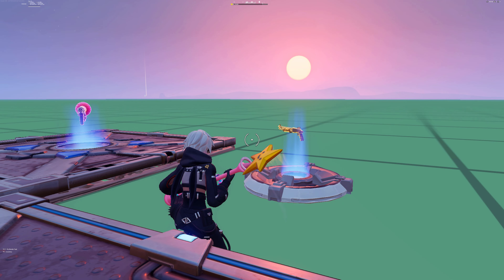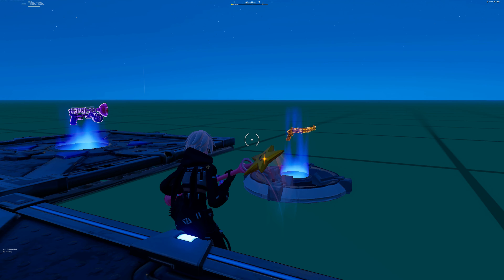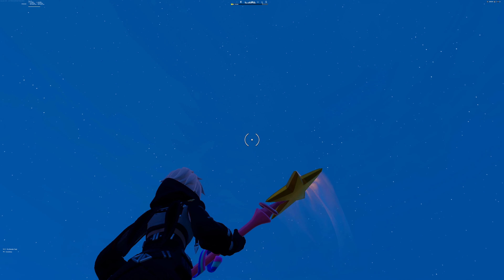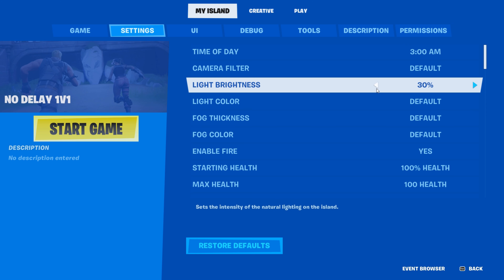Now that I'm in my map, I'm going to my settings. The first thing I'm going to do is change the time of day to somewhere in the night - I'm going to do 3 o'clock AM. This allows you to have stars, which I think goes well with the neon effect. Then change the light brightness to zero. You don't have to make it zero, but the lower you go the better the effect will look.